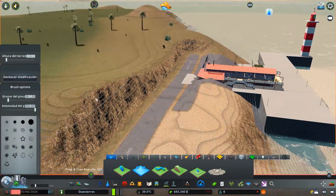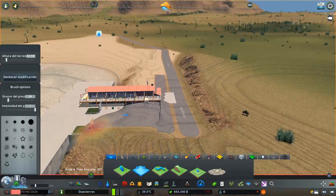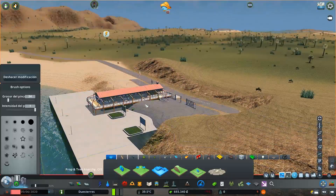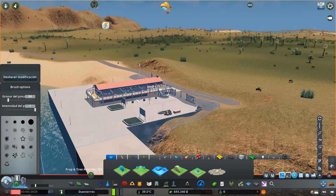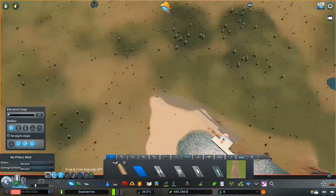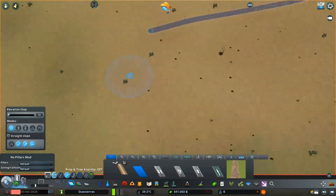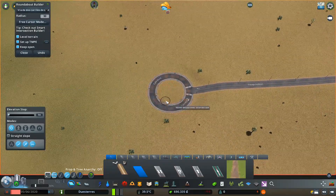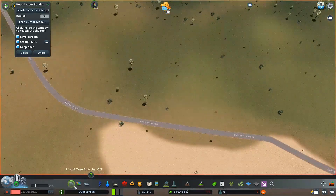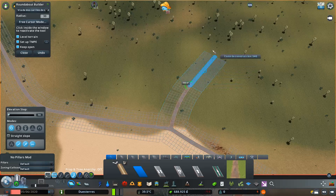Es una isla. He falseado un poquito el mapa: hay una franjita muy pequeña con un trocito de carretera que conecta al exterior para que me dejara guardar el mapa, pero no es funcional. Todo va a llegar por vía marítima o, más adelante, por vía aérea por el aeropuerto. Aquí estoy definiendo las cuatro calles principales, marcando el layout.